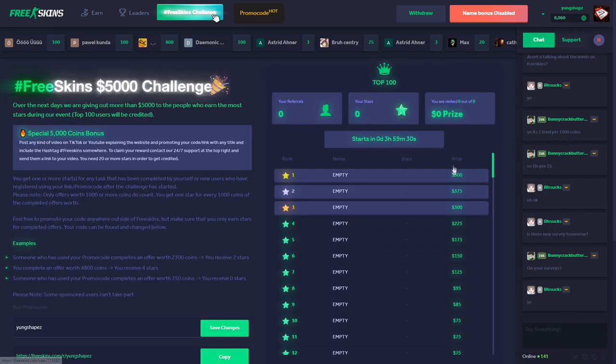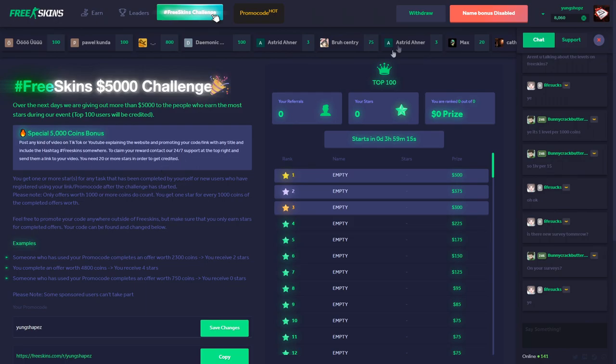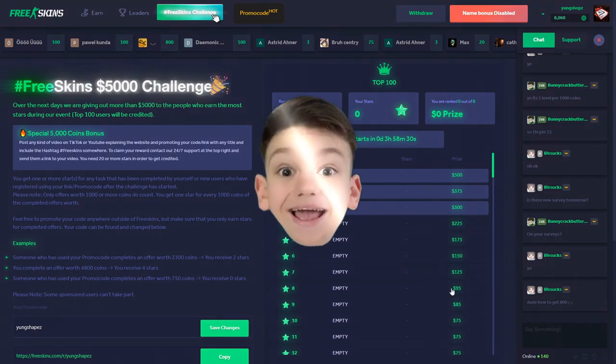If you want to check out this site and get up to five hundred dollars free with their hashtag freeskins five thousand dollar challenge, give it a try — the link is in the description. You can use my code 'youngshapes' to get 300 coins. Check out freeskins.com for CS:GO skins, Fortnite, and everything you need. Thanks for tuning in — leave a like, comment, subscribe, and I'll see you in the next video!